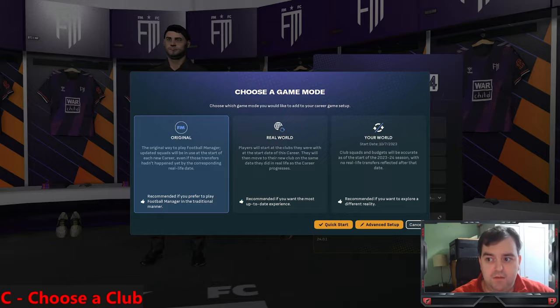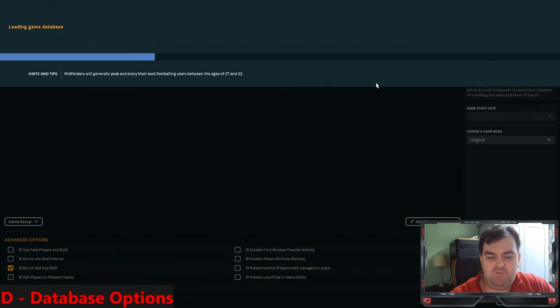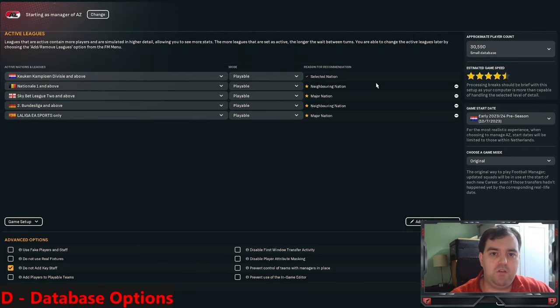D is for Database Options. FM has given you three options at the beginning of the game. Original Mode is the same as always - updated squads are active from the beginning of your save. Real World mode has FM track real-life transfers up to the point you started the game and simulate them in-game. Your World takes the squad as it was on your save start date and lets you rewrite history. For this A to Z I'm going to stick to Original Mode.